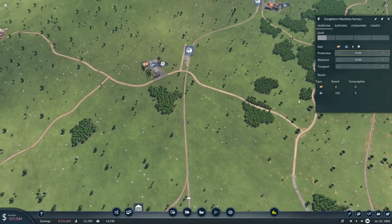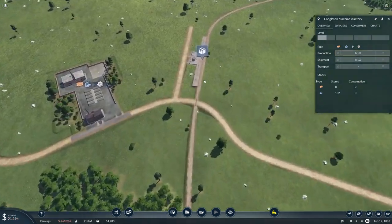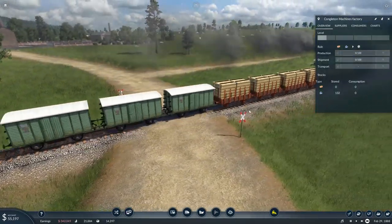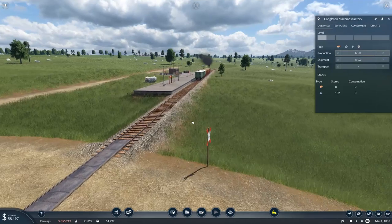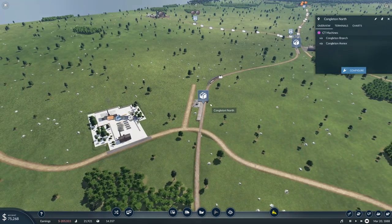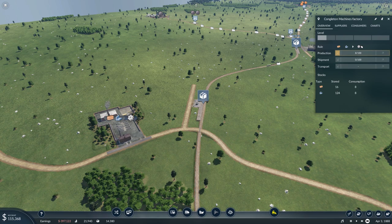We've already got 132 iron just sitting there, which is what we like to see. Well actually, what we like to see is lots of production and lots of transport — but I'll settle for at least having the resources we need in order to produce stuff. There's a level crossing — it just drops that off, production will increase. There we go, and we will start to get stuff produced.